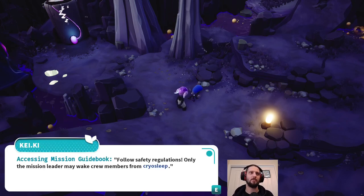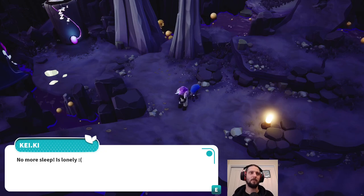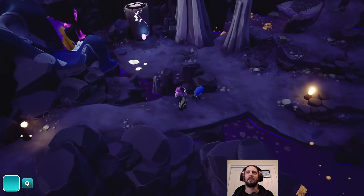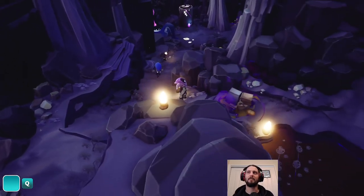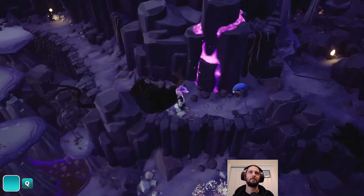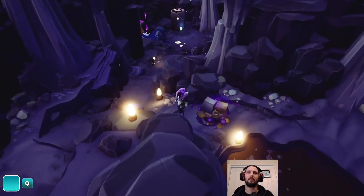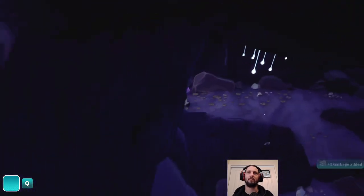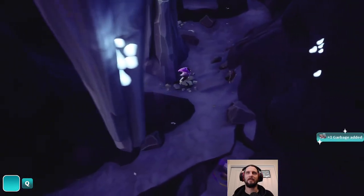'Accessing mission guidebook. Follow safety regulations. Only the mission leader may wake crew members from cryosleep.' You're right. I really hope the elder is safe, otherwise this altar will be in there for a long time. 'No more sleep, is lonely. Don't worry, we'll come back for them.' So we're not allowed to interact with that yet. I don't appreciate that so much for game design - that means we're going to have to double back here, but we're allowed to proceed beyond a certain point. Not the greatest decision.